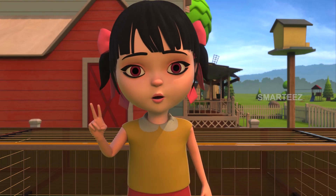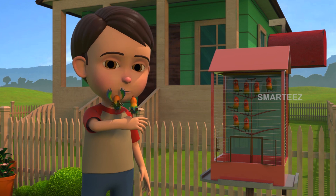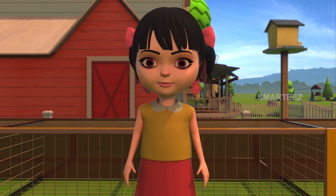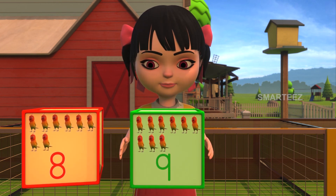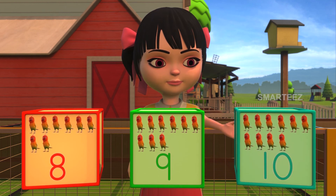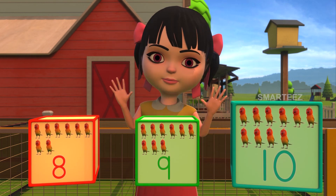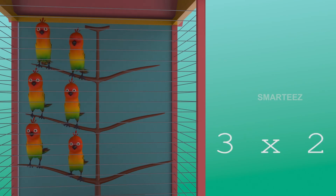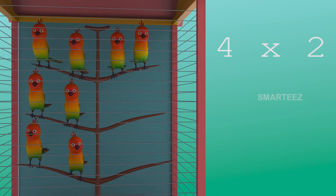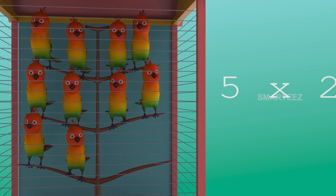Rick was letting more parakeets into the cage in sets of twos. When he let four sets of twos it became eight. When the fifth set of two parakeets was let in, do you remember how many they became? Was it eight, nine, or ten parakeets? Yes, it is ten parakeets, since two multiplied by five makes ten. The sets went two, four, six, eight, and the fifth set made it ten. So five sets of two parakeets made ten parakeets.